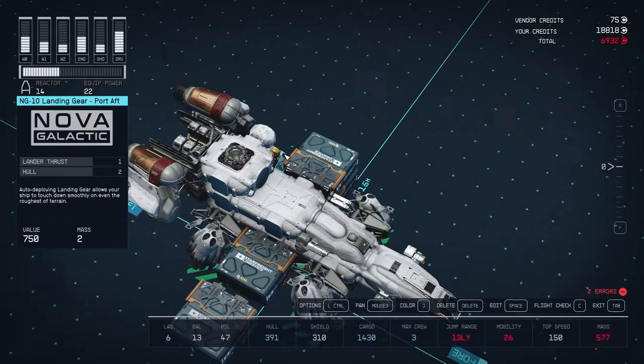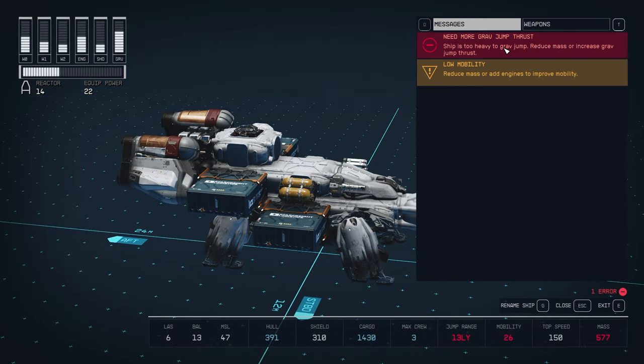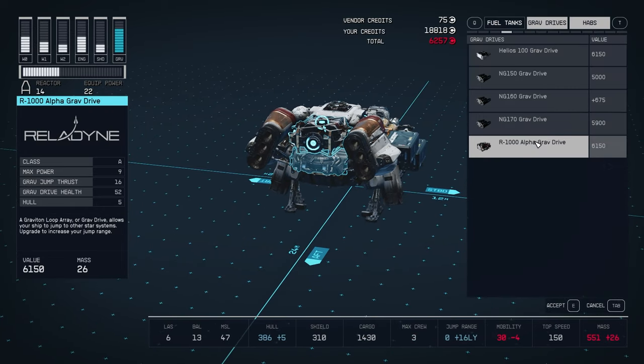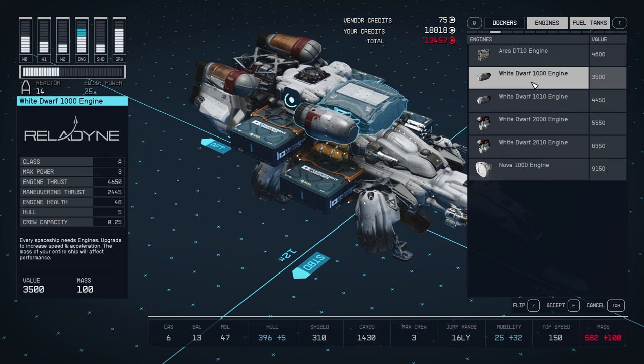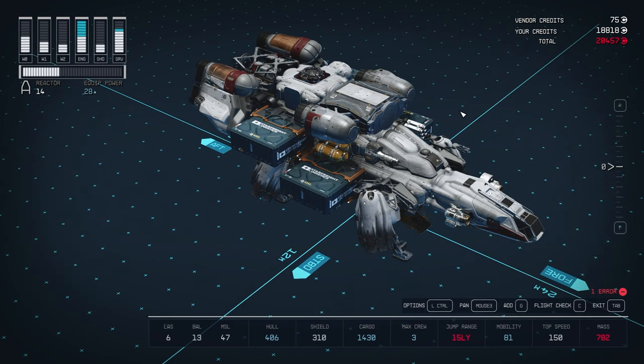Now it's not over yet. All that extra mass means your grav drive and engines aren't powerful enough anymore. For the grav drive, we simply need to delete that and add a more powerful one. Then we need to add two more engines. You might need to rearrange things a little again to fit them on, but you can put them pretty much anywhere on the ship body.